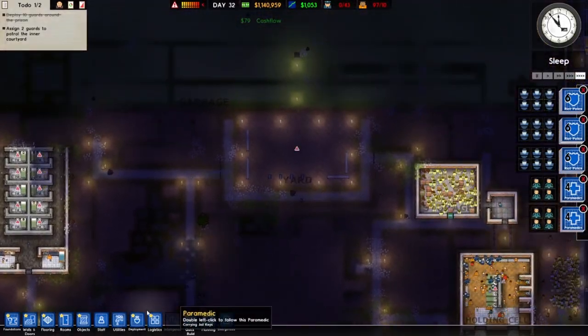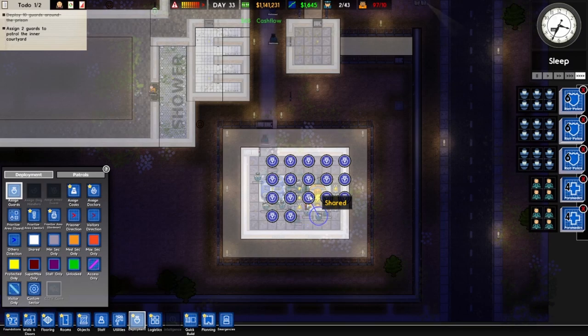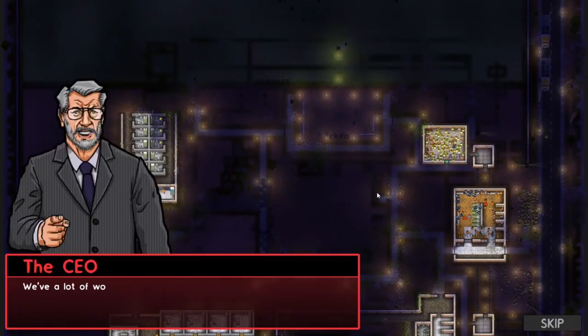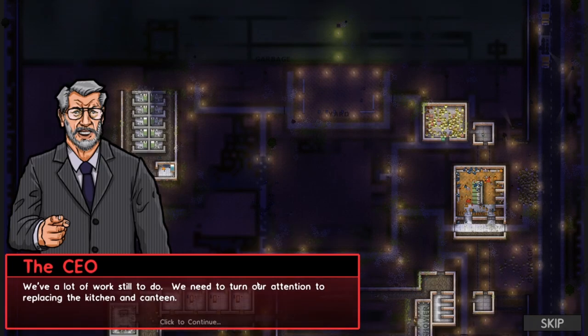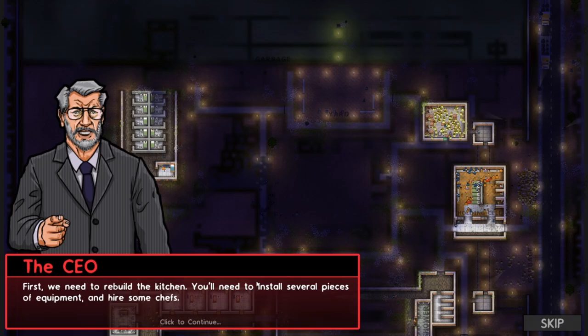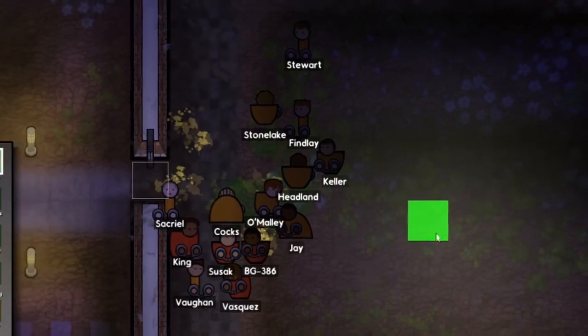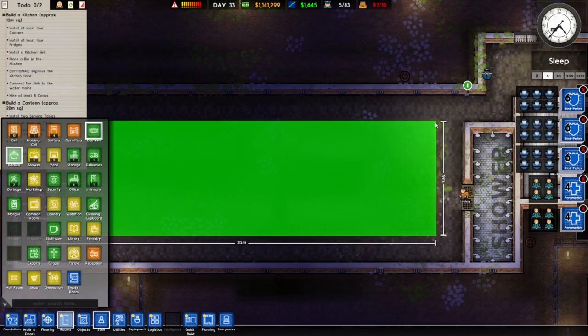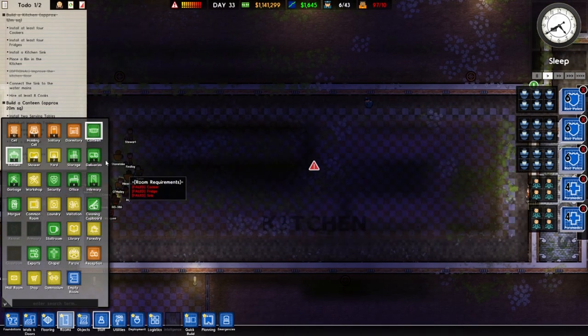Godfather would have been so much better if it ended with him just falling out of bed and dying. I've assigned about 20 guards or so to the electricity room, just to make sure that's ultra secure. After all, if anyone breaks in we could lose the ability to watch TV. It may have been a mistake assigning so many guards to the power room - they weren't doing the rest of the jobs. So apparently we need to replace the kitchen and the canteen. Destroying all those cells does give a great place to build a wonderful kitchen.